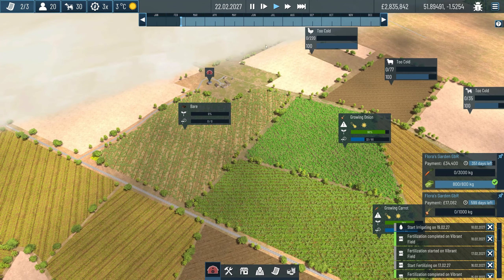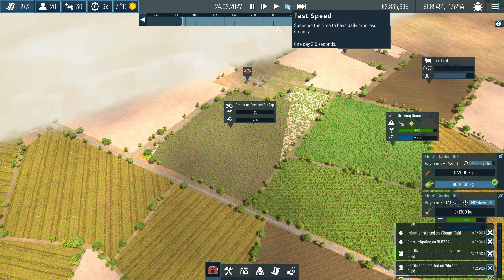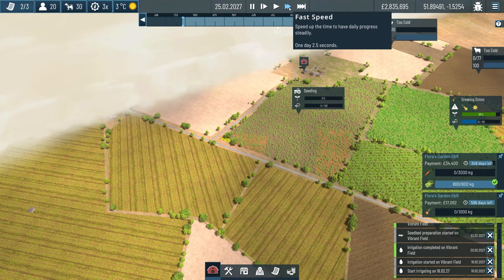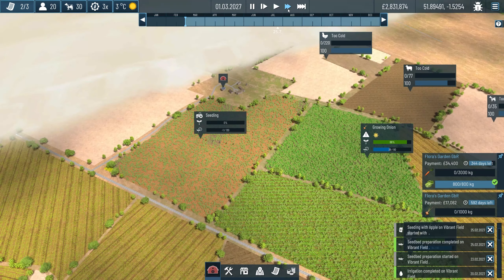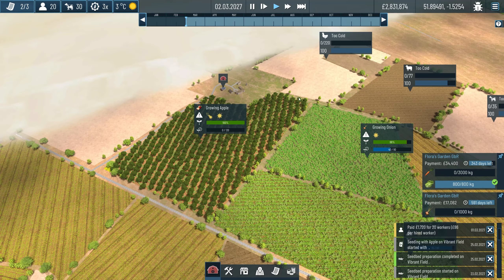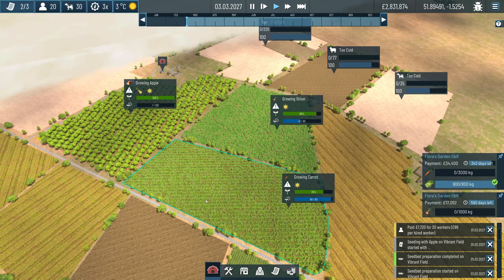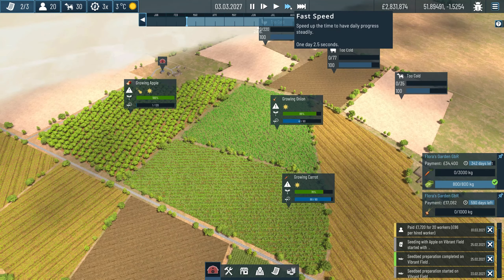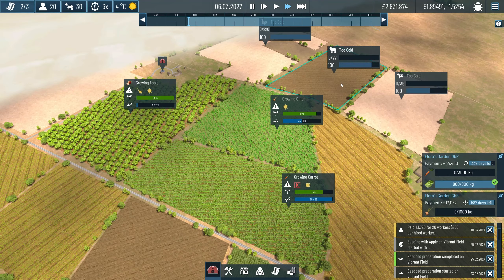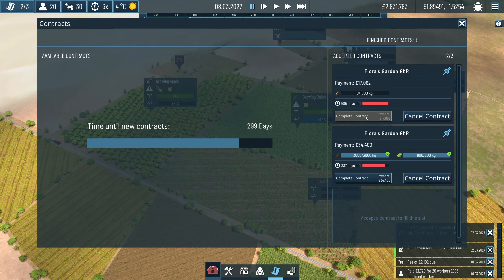Because of the number of employees I have, I'm not losing that many days. I'm going to get a lot of money for apples - planting those apple trees in is going to be glorious. The apple tree is growing, onions are growing, and the carrots are now being harvested. We can now complete that contract and grab the payment. The animals should be back out at some point as well.